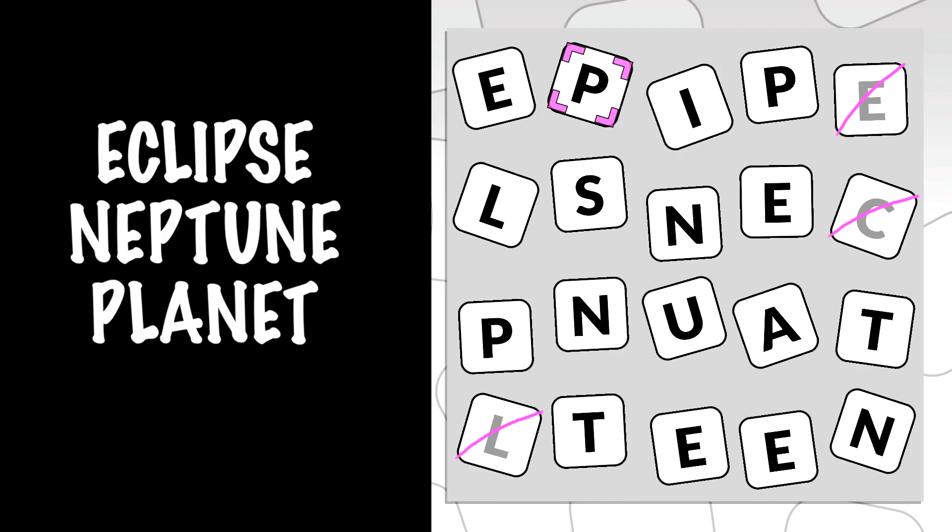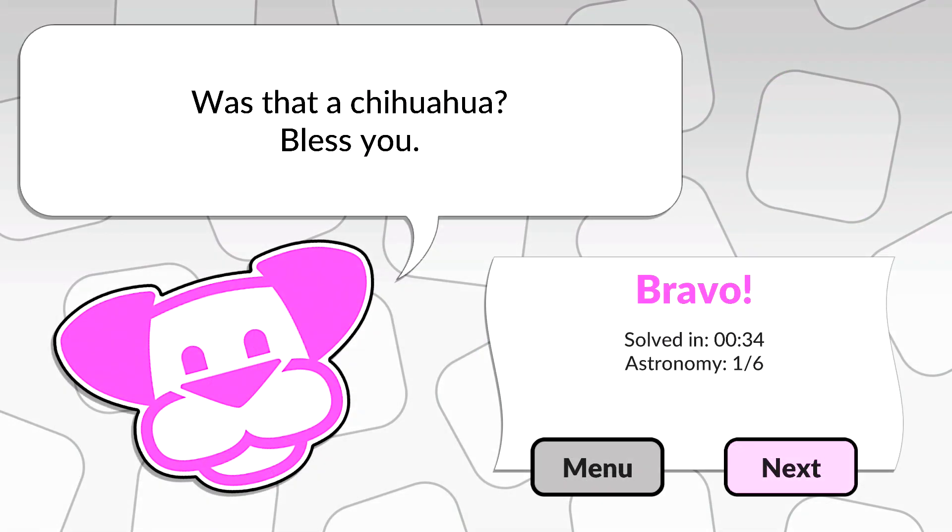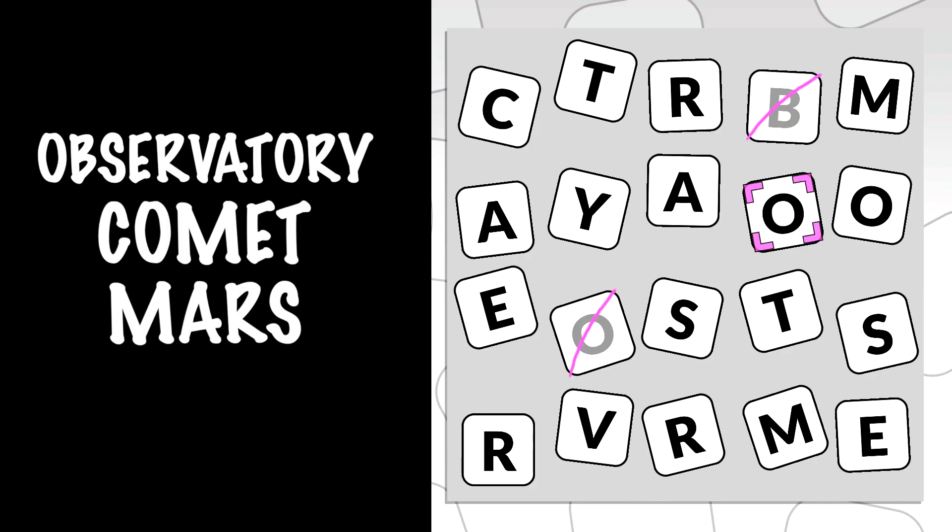First puzzle of the set is going to be Eclipse, Neptune, and Planet. Number 2 is going to be Observatory, Comet, and Mars.